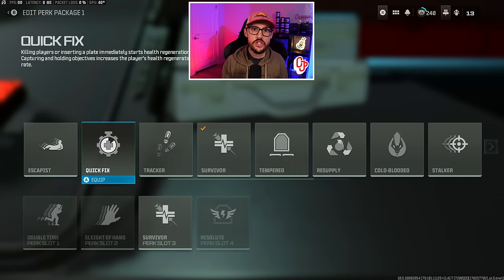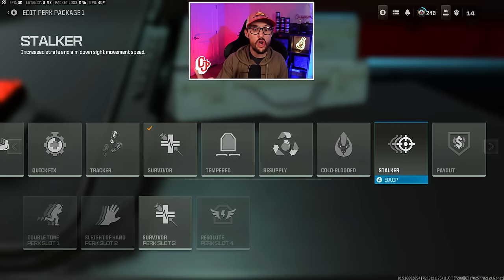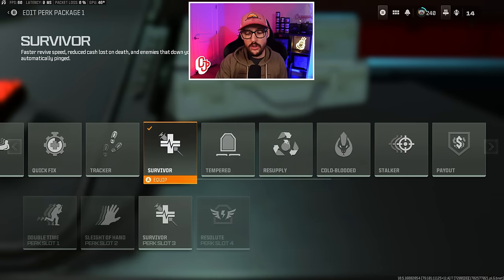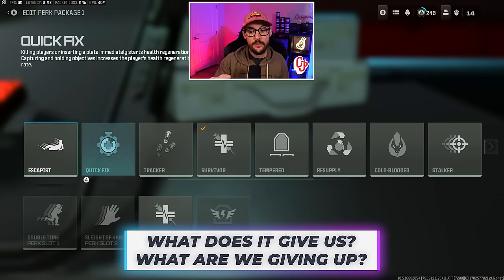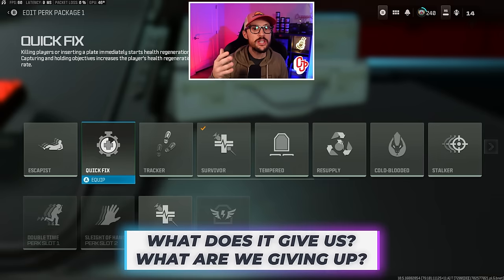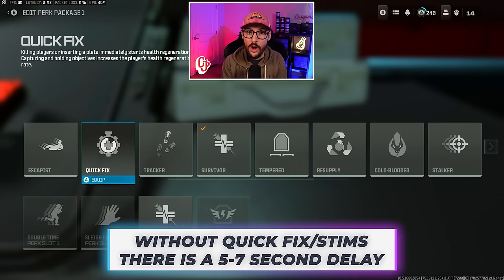In perk slot 3, things get interesting. We've got quick fix, tracker, tempered, resupply, and stalker. Quick fix is great when you're low health — when you're broken and you get the thirst or throw in a plate, it immediately starts regenning your base health. Tempered lets you throw two plates in instead of three, getting you back into the fight quicker. Think about how many times you've downed someone, gone to replate, and by the time you're done they're revived.